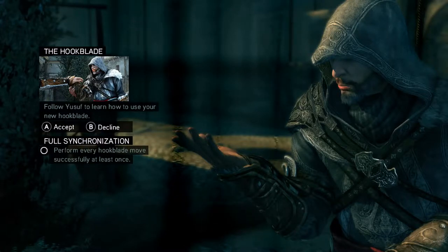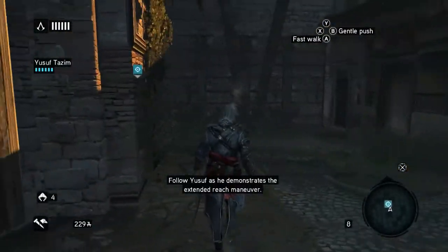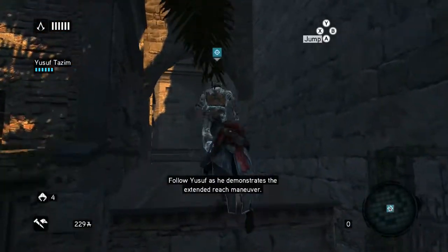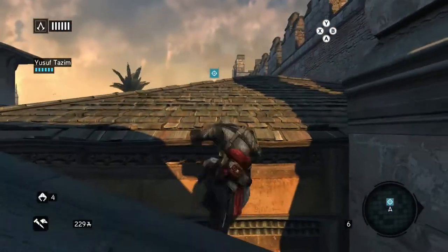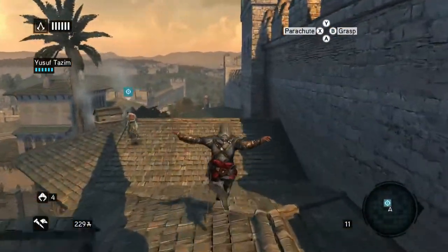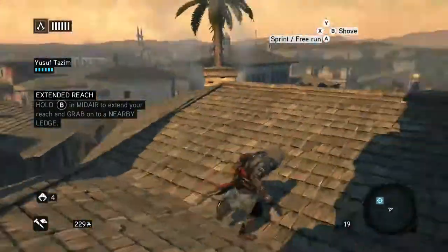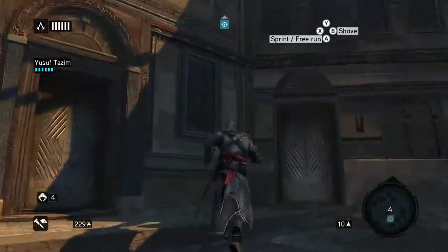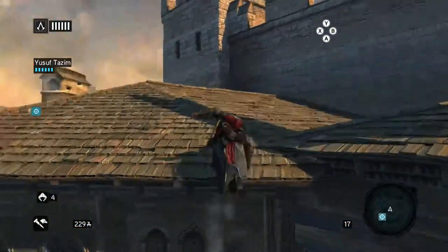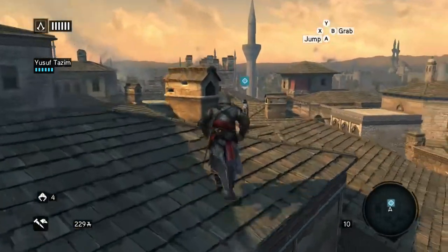The hook blade. Follow Yusuf to learn how to use your new hook blade. The hook blade is the best thing ever — it basically means you can reach further. It's incredible. Think of the hook blade as an extension of yourself, Ezio. It's brilliant. You have to jump and hold B — there we go. So by holding B, you'll actually extend the hook blade out, so you can grab onto things.